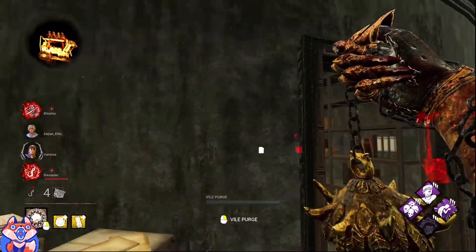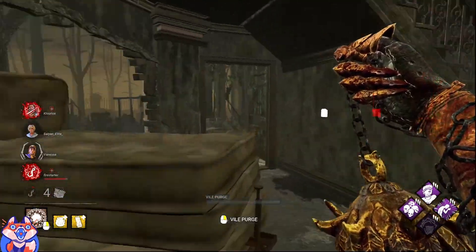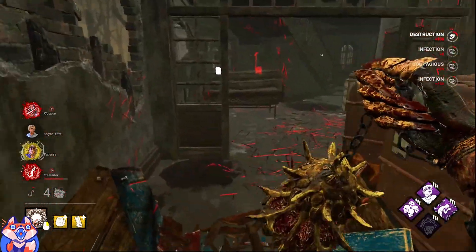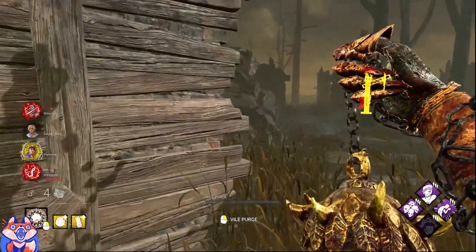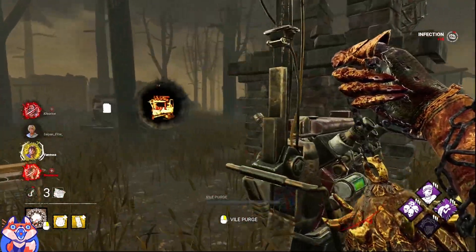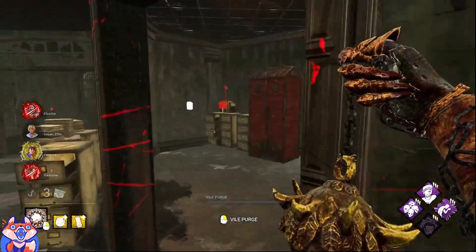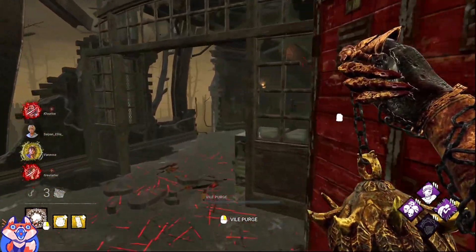Got to give credit where credit's due - she ran me for quite a long time there. One gen popped. I heard someone drop so I go back around to see who I can find. There's someone to my left, some footsteps - it's Yui, chasing her. Big pre-drop, I might as well just get her infected there. Someone else is just working on a gen. Got to love when you find them by chance. Yui's still somewhere in main - trying to look for her. They're just W-gaming hard here, I don't blame them, it's working.